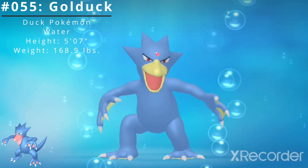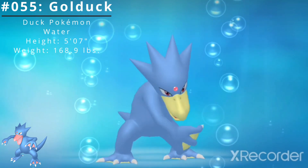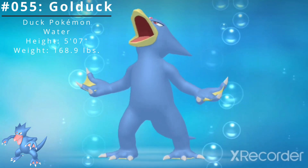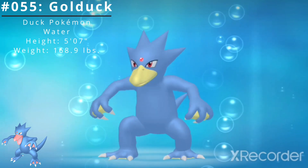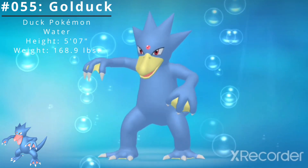It appears by waterways at dusk. It may use telekinetic powers if its forehead glows mysteriously. The forelegs are webbed, helping to make it an adept swimmer. It can be seen swimming elegantly in lakes.